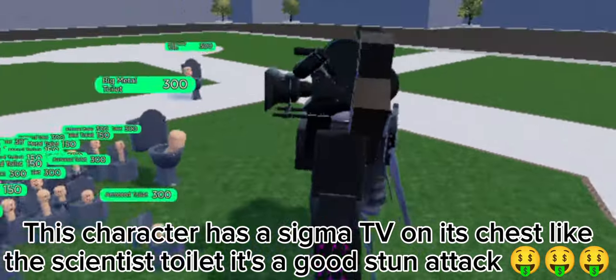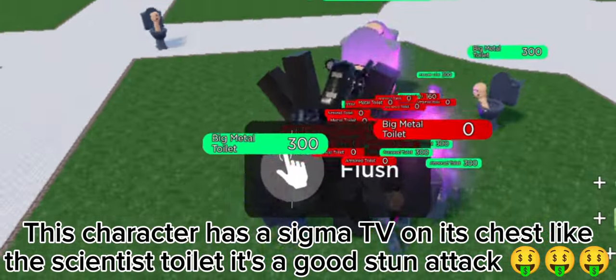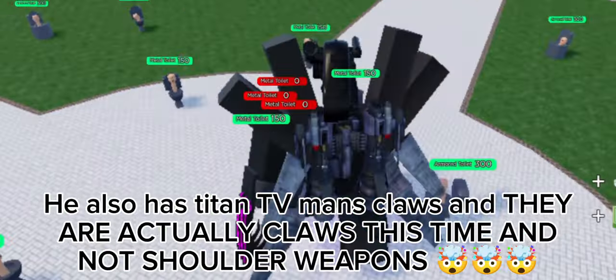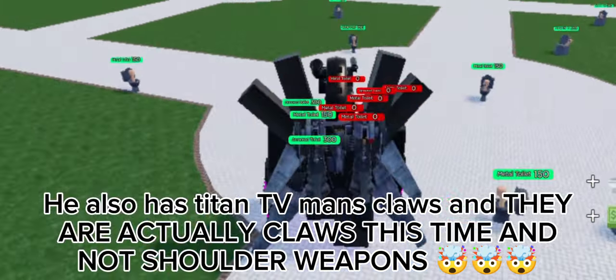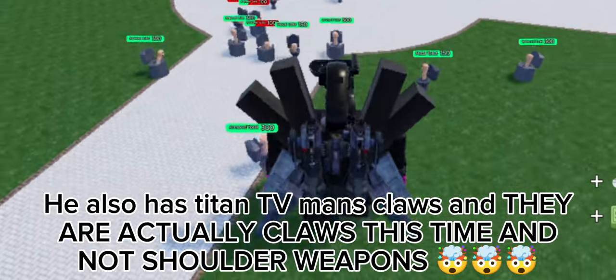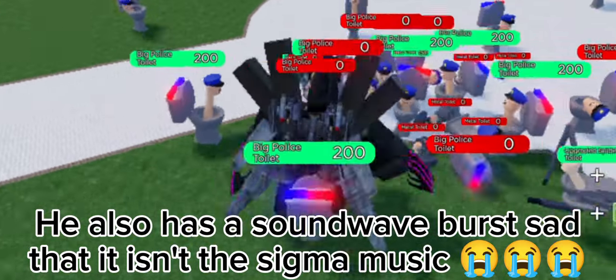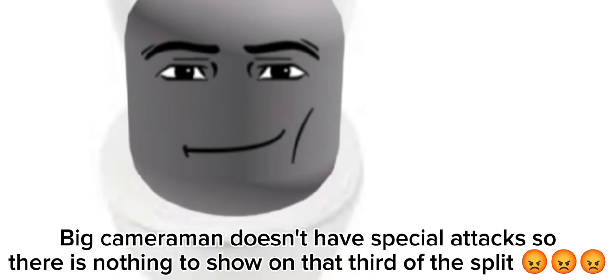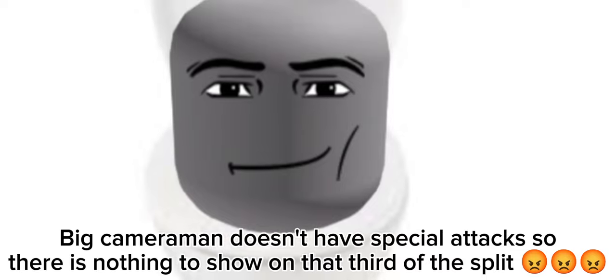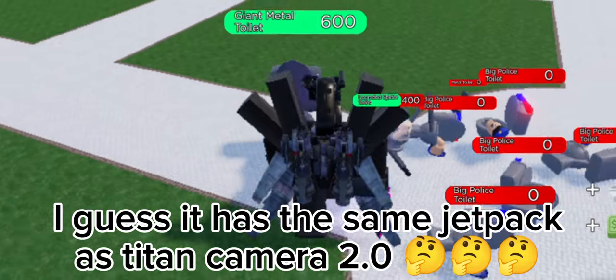This character has a Sigma TV on its chest. Like the Scientist Toilet, it's a good stun attack. He also has Titan TV Man's claws, and they are actually claws this time — not shoulder weapons. He also has a Soundwave Burst, though it isn't the Sigma music. Big Cameraman doesn't have special attacks, so there is nothing to show on that third of the split. I guess it has the same jetpack as Titan Camera point zero.